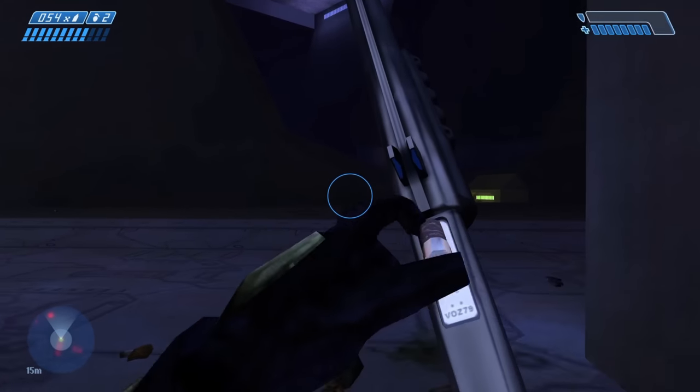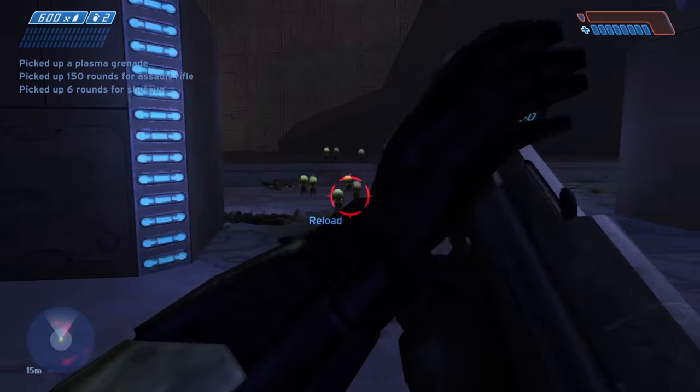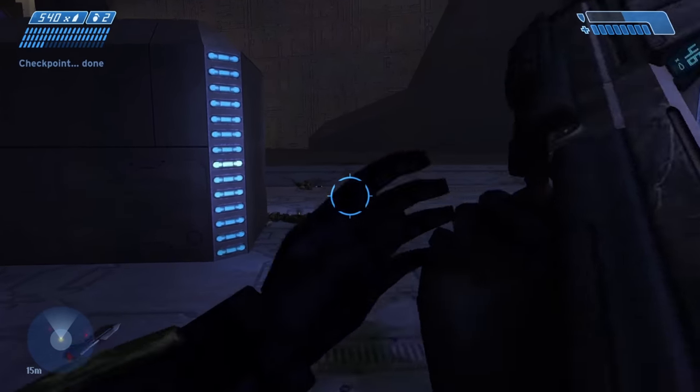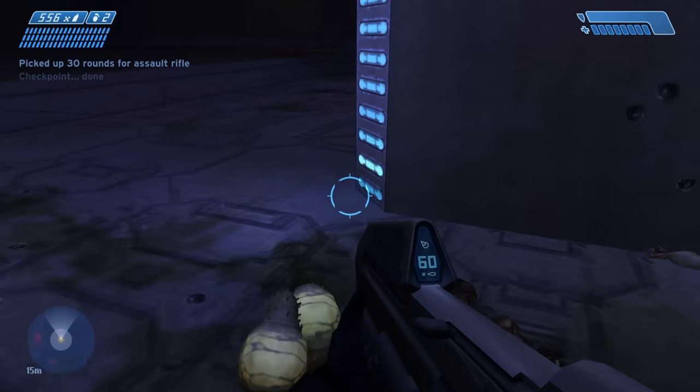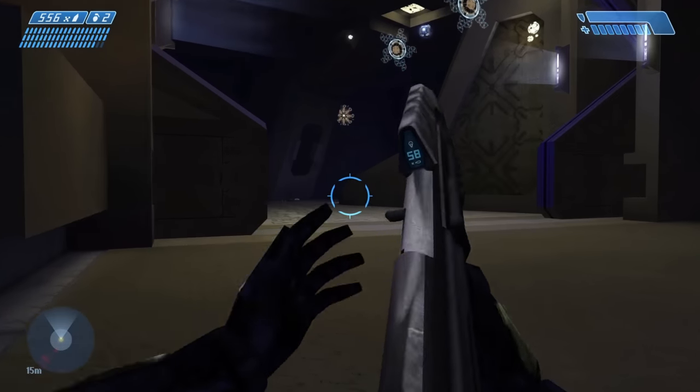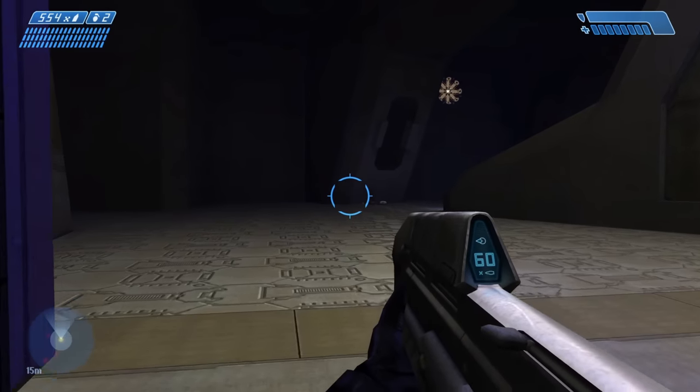As you make your way through the seemingly endless facility, Guilty Spark will often chime in with an observation or two. His dialogue is the best part of the library. There's a massive amount to take in, and what he says builds out the wider world of Halo in just the right amount, whether that's giving insight into the nature of the Flood or dropping hints about the broader lore.